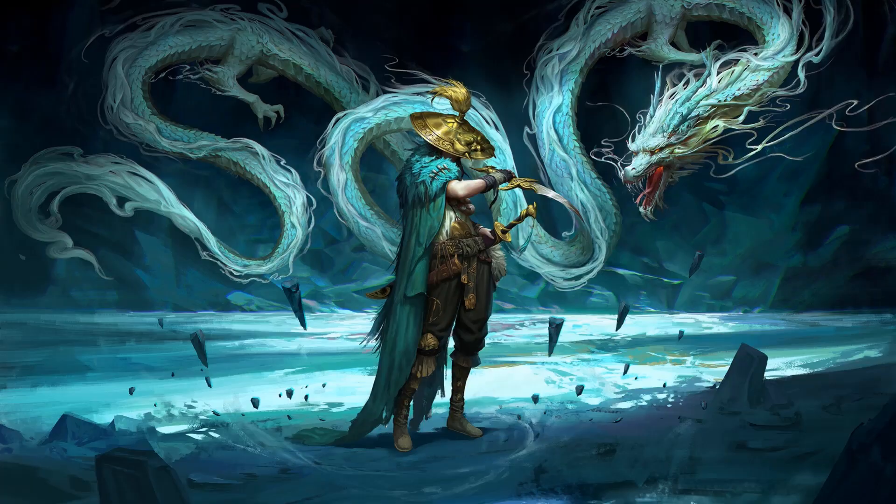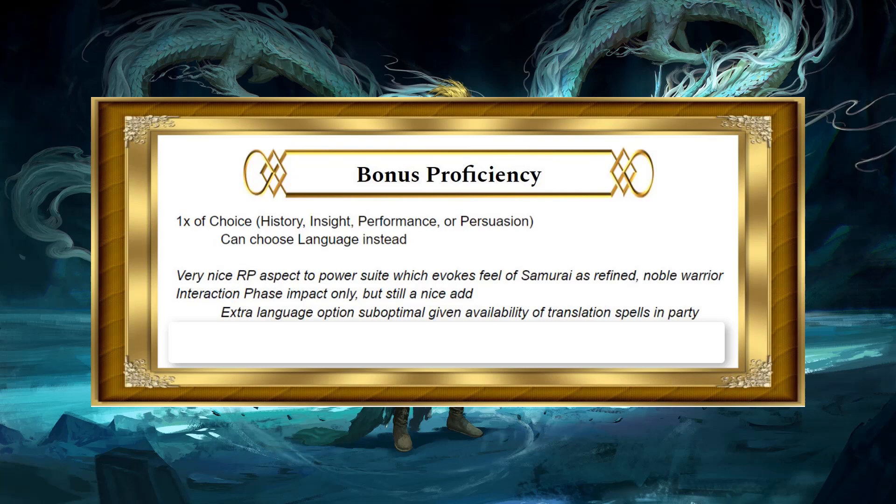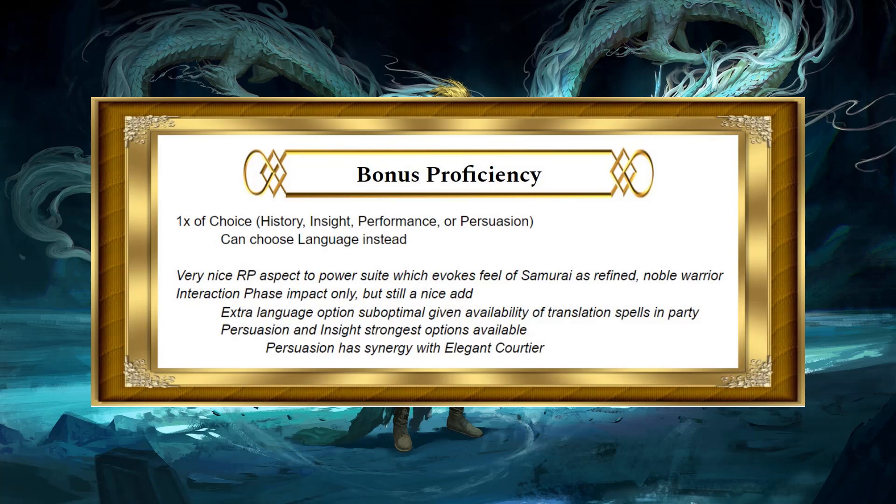Let's take a look. The Samurai gets a bonus proficiency. This has a very nice role-play aspect — it gives the power suite the feel of a Samurai. It's a refined, noble warrior, so it makes sense to have a few of these options. It is interaction phase impact only, but it's a nice add. The extra language option is probably suboptimal, as there are tons of ways to translate available to the party. Of the options, I like Persuasion and Insight the best, and Persuasion is probably most optimal since it has synergy with Elegant Courtier.